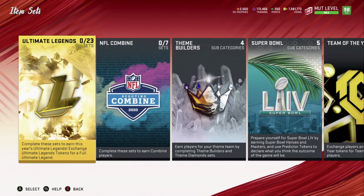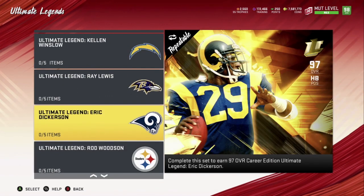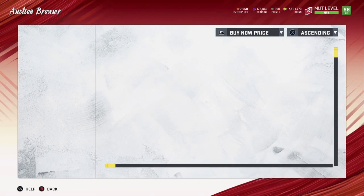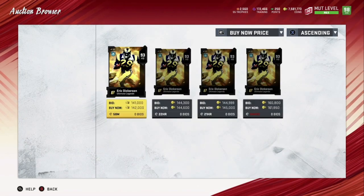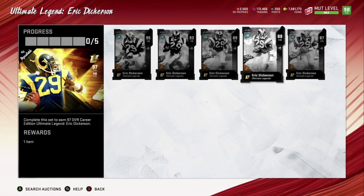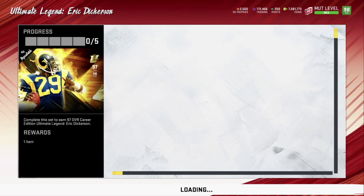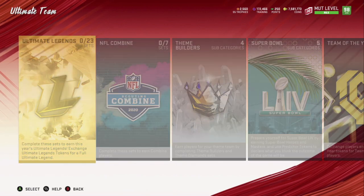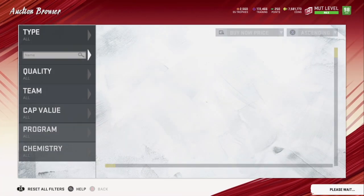I just showed you the Ray Lewis set. There's also Eric Dickerson. What you do first is check the more popular ones — Kevin Green, Ray Lewis, and Eric Dickerson are the ones I've done well with. For Eric Dickerson, just click on it, see what he's going for, see what the set adds up to, and then buy him. He came out to about 342 — he's a little more expensive now. Check what he's going for at 97 and see if it's worth it.